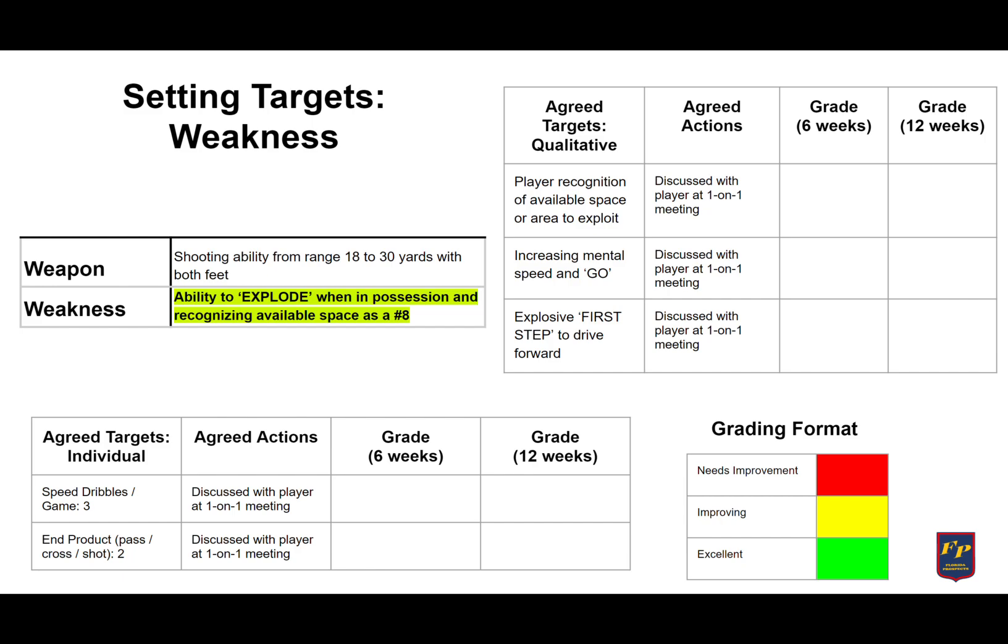On the bottom side we have the agreed targets for the individual, and these are game-based actions. In each game, we want the player to have three speed dribbles per game — that's where they take that explosive first step, recognize the space, and use that mental speed to go. The second side is we want some sort of end product: a final pass, a cross, or a shot to come at the end of this.